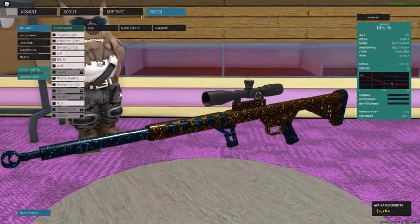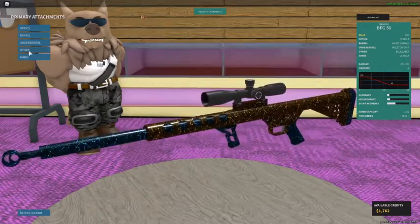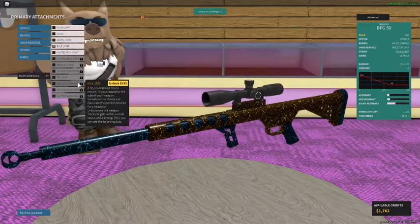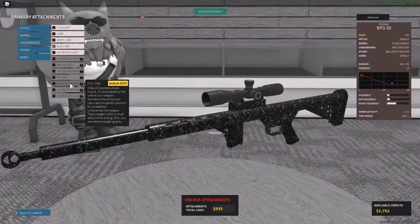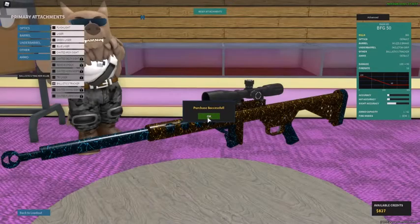Pretty much the best way to hit a trick shot: go to the attachments on the BFG and go to 'Other,' then press 'Ballistics Tracker.' It's about a thousand — actually it's less. Press that and then press buy.